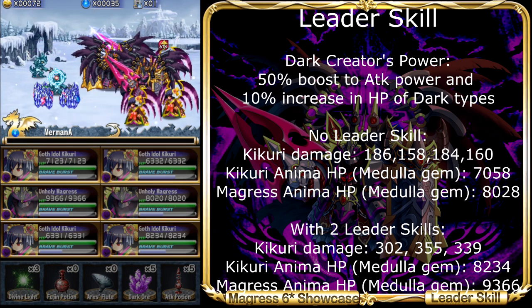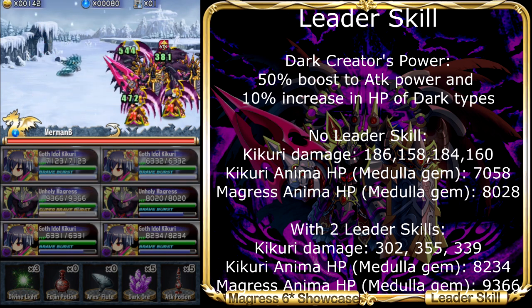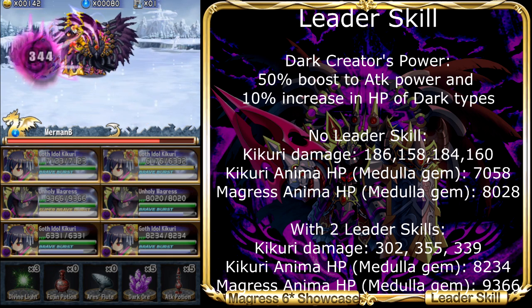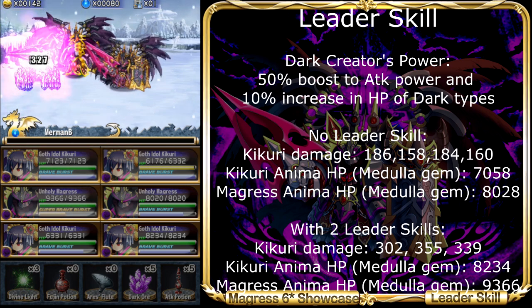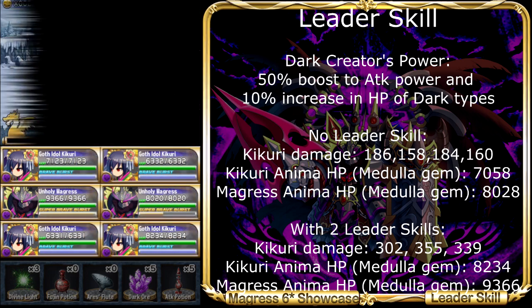You might think that 10% HP might not be a lot, but if you bring 2 Margaret's as leader, then the whole team gets 20% more HP. And combine this with a Medulla Gem, that boosts the team's survivability by quite a lot — your unit will reach a whole new level of HP that you have never seen before.